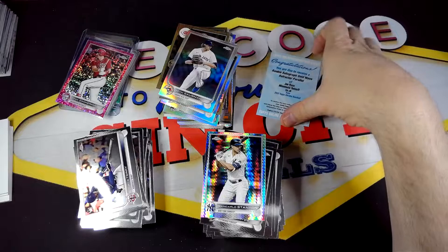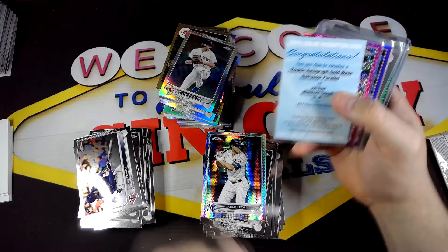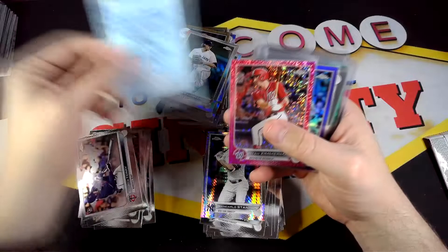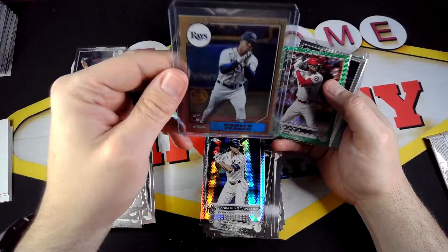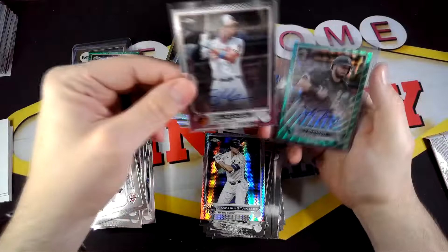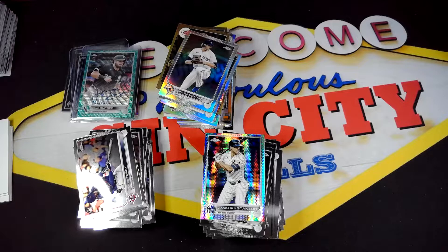Alright guys, that is the video — two hobby boxes of 2022 Topps Chrome. Yeah, the video didn't knock it out of the park by any means, but we definitely got some decent stuff. Joe Ryan redemption gold wave auto, Ryan Zimmerman pink sparkle, Kyle Hendricks purple, Zach Thompson rookie auto, a nice Wander Franco 87, Joe Adell green wave, and Trey Mancini and Jake Berger as our autos. Please hit the thumbs up, hit subscribe if you want to see new content, and hit the bell notification if you want to be notified every time I post. Thanks for coming out, bye!